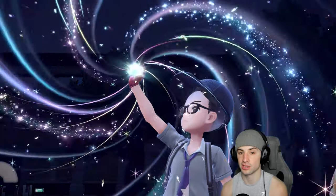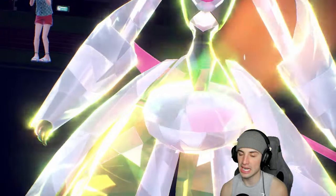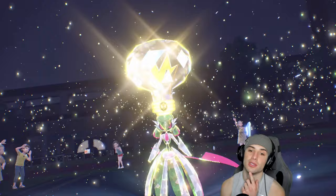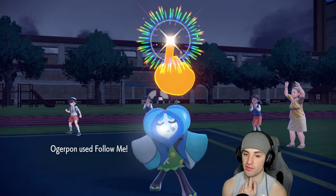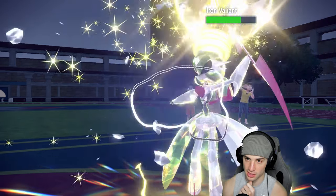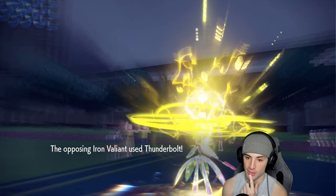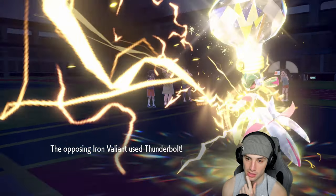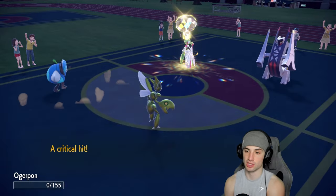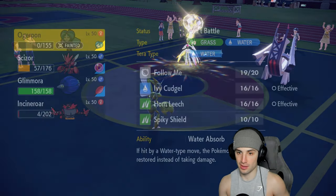I'm going for Bullet Punch into Iron Valiant. They're going to Terastallize — probably Electric type on Iron Valiant, which is a little threatening. Bullet Punch still does nice damage though. Follow Me pops from Ogerpon to protect Scizor. Bullet Punch flies — Technician STAB, not very effective but still solid. Thunderbolt comes out, neutral onto Ogerpon — big damage. Body Press finishes Ogerpon off.